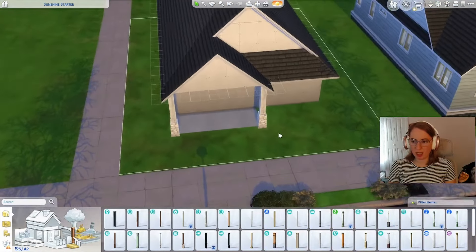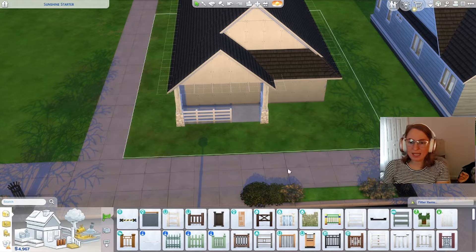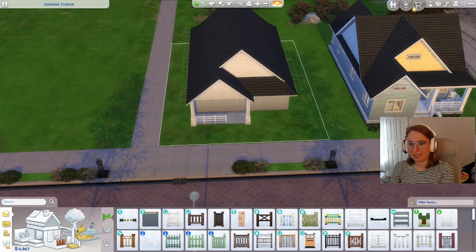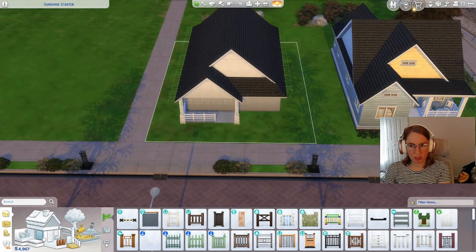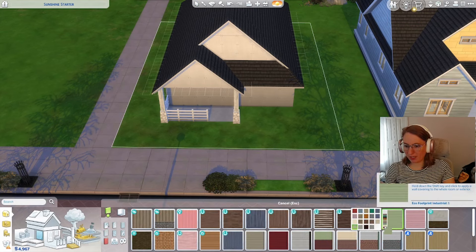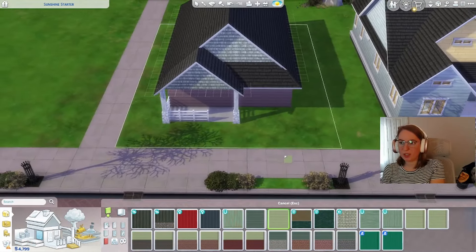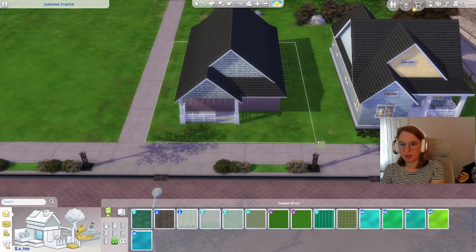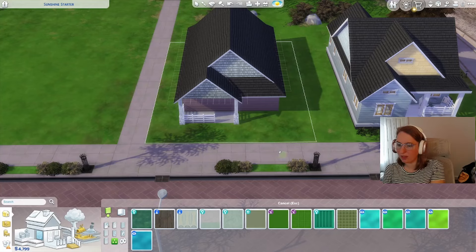Pretty decent shell. I think I just need to get a fence here. I like the idea that these were constructed at the same time using the same materials but in different colors. I wanted it to be green but green looks really similar to the blue — you can tell they're different but I feel like I should pick something much more different. What if we did a pink house over here? I think that looks pretty cute — you could see they could have been built around the same time.